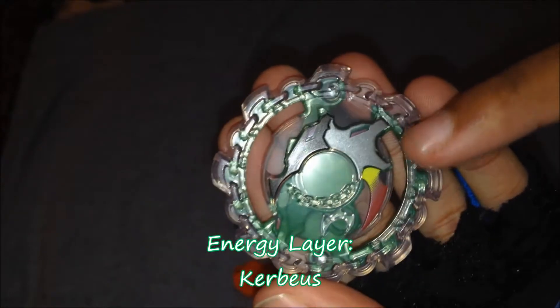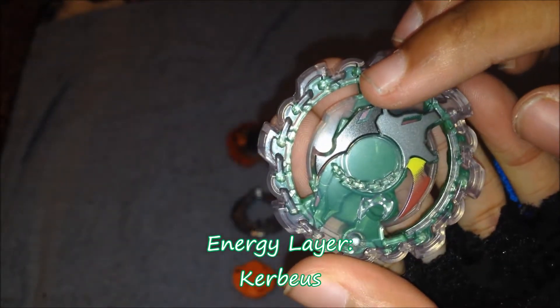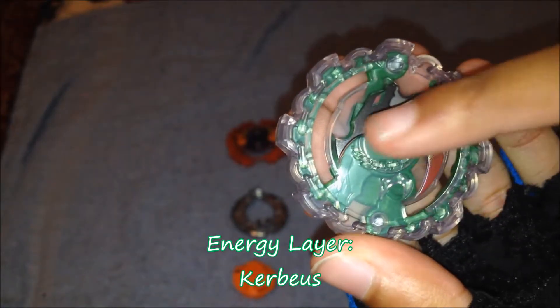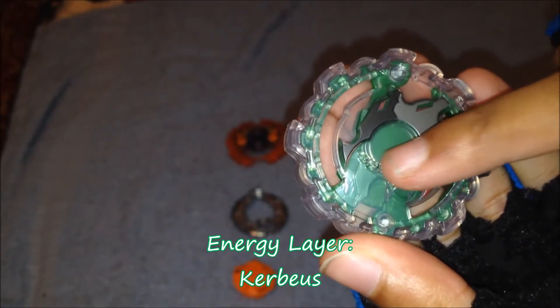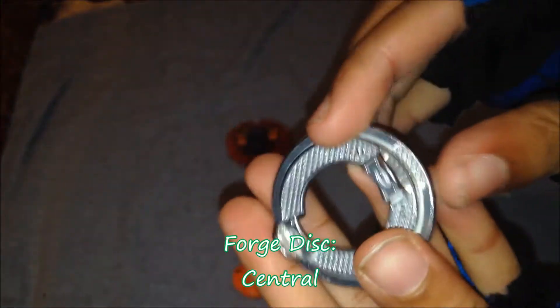Next we have Kerbeus — the energy layer right here. I really like the silver. You can see the first silver dog, then the black dog following after, and then a little dog right there, and those plastic engraved chains. Compared to the K2 right here, that's really cool.